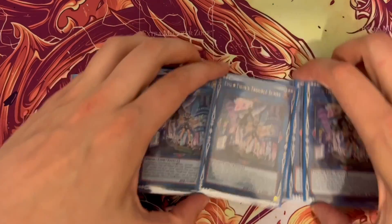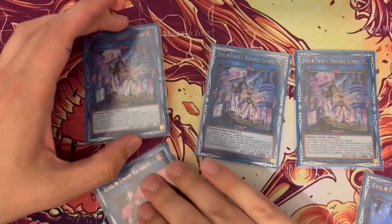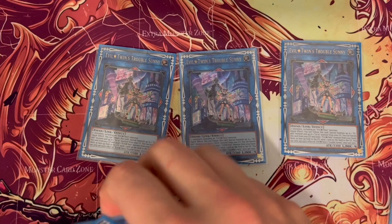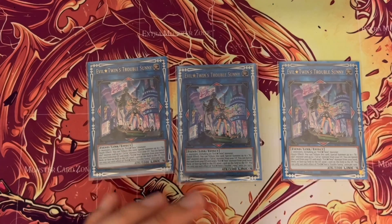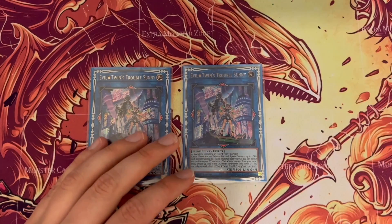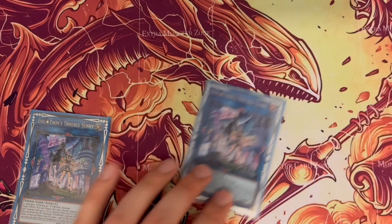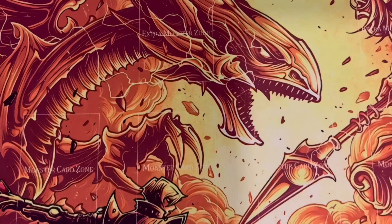I run three Trouble Sunny. By turn two, if everything is going okay, you're guaranteed to have used all of these. In your first turn you bring out Ki-Sikil Lil-la to bring out one of these, then potentially when attacking you send one to the graveyard to bring these out again — so you've attacked, brought this out, brought that out, and you've got one left in your actual deck. It's really important to run that at max.